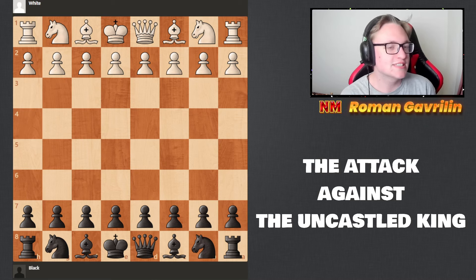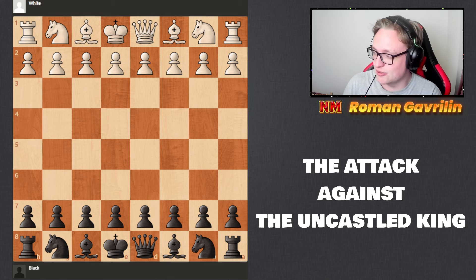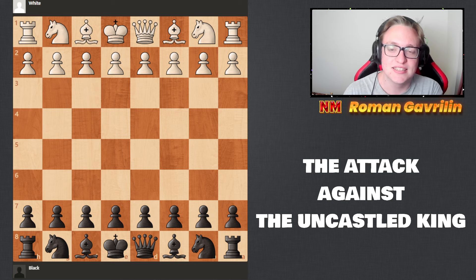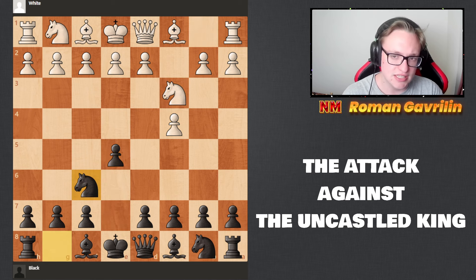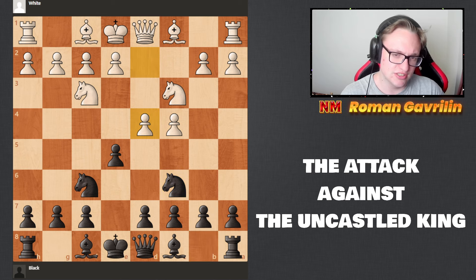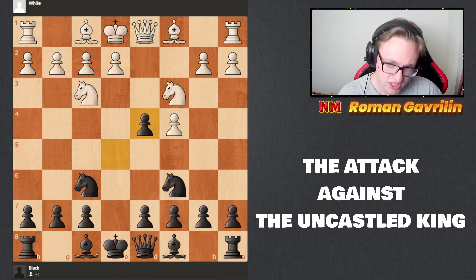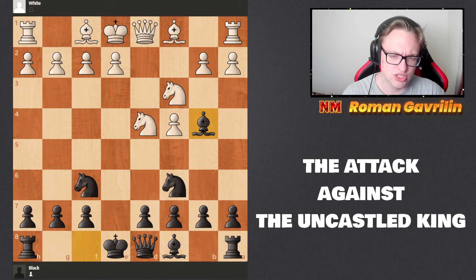Welcome to a new series: How to Attack in Chess. In today's video we're going to start analyzing some games and positions. The topic is the attack against the castled king. The first game starts with c4 e5, knight f3, knight f6. Attacking chess is really important — you want to be aggressive, you want to play beautiful chess, not some boring Berlin.